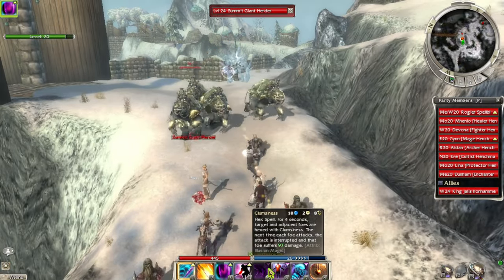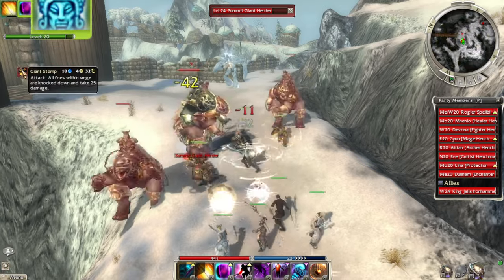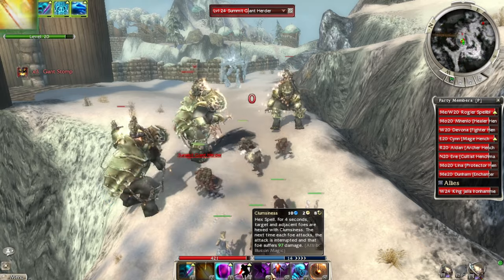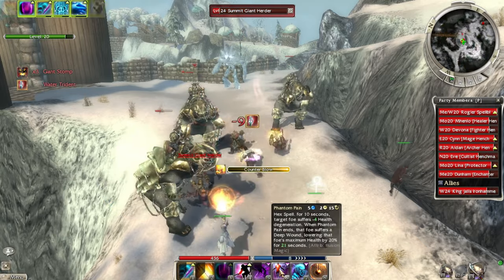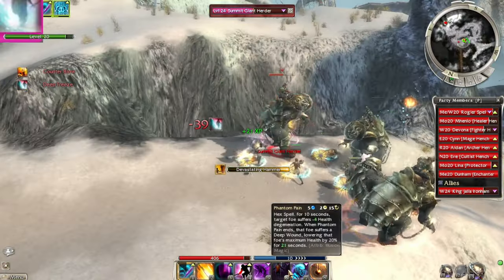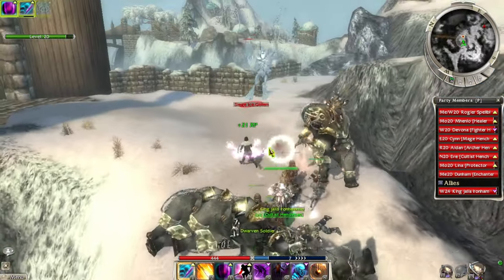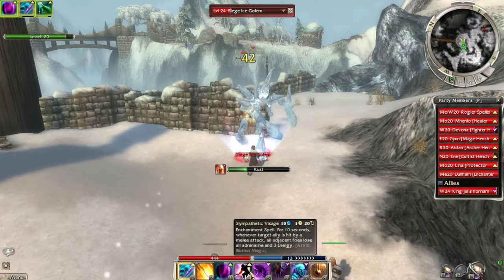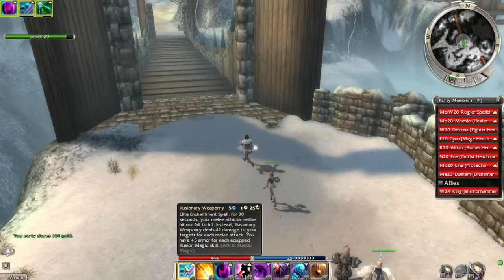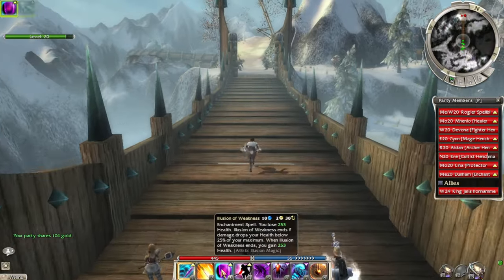Clumsiness should work here. Does not work — because it's only four seconds, I need to time it better. I brought Phantom Pain just to have another Illusion skill. Basically, we want as many Illusion skills as possible because each one equipped gives us plus five armor as per our elite skill. I need to get used to the rotation of it, I think.